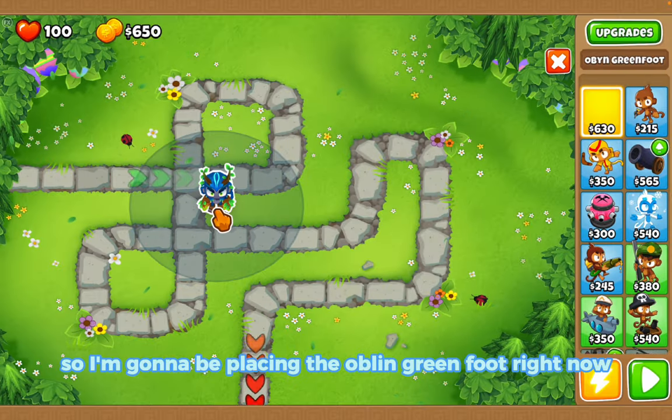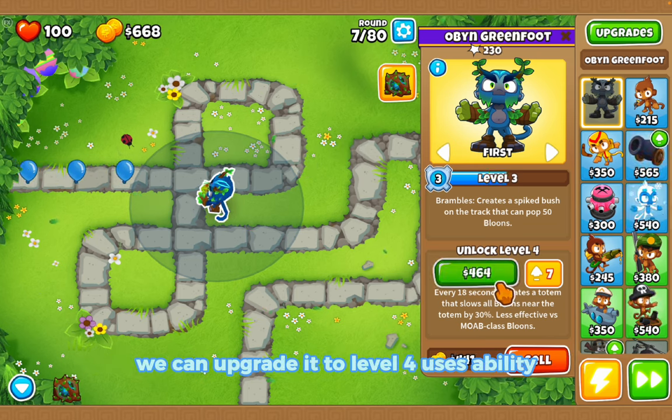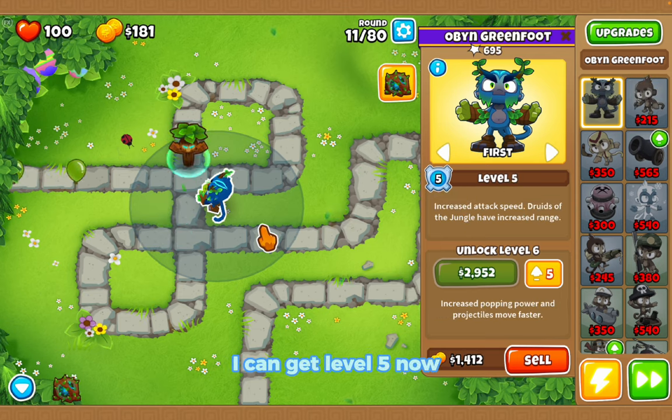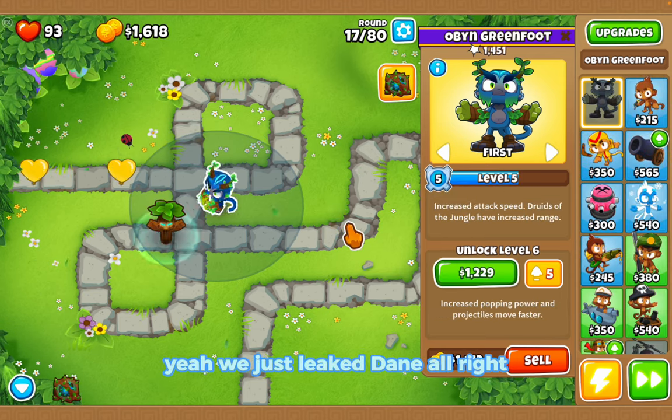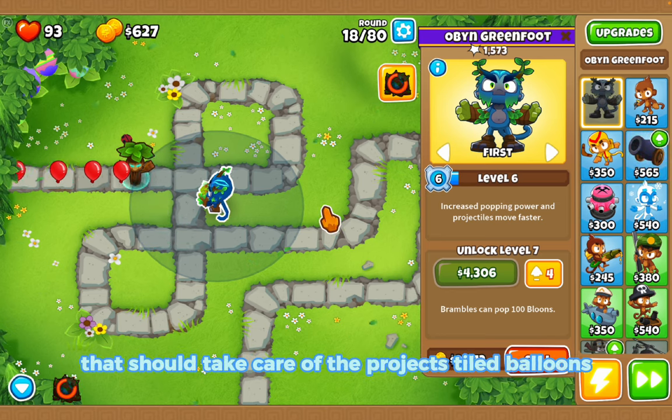There we go. I don't know how far we'll make it but hopefully we'll make it pretty far. We can upgrade it to level four, use its ability. I could get level five now. Yeah, we just leaked - oh dang. All right, let's get to level six, that should take care of the projectile balloons.